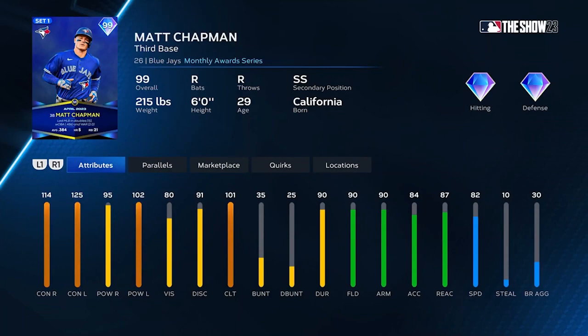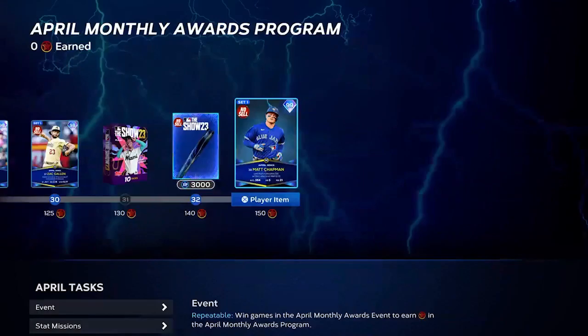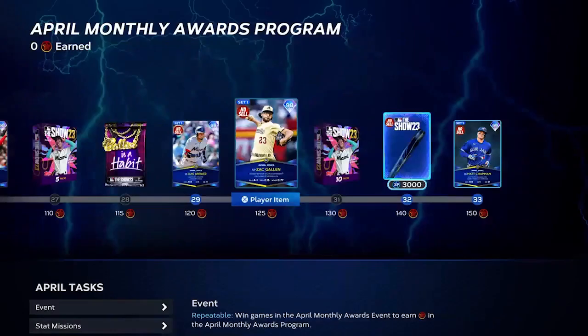The card looks pretty good — it's a diamond with diamond hitting and diamond defense. 125 contact against lefties, 114 against righties, pretty good power numbers as well. Vision is a bit low at 80, decent speed at 82. He plays third base normally with second base and shortstop as secondary positions.